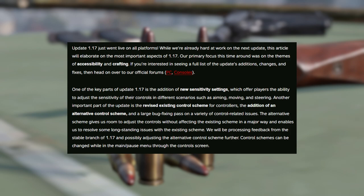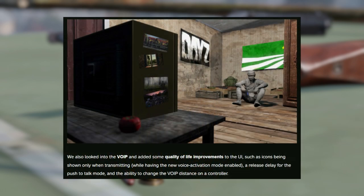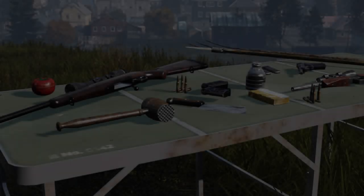Some of the key features Adam points out in the blog post: new sensitivity settings offering players the ability to adjust sensitivity in different scenarios such as aiming, moving, and steering. There are also revised control schemes for controllers and console users, an alternative control scheme, and a large bug-fixing pass on control-related issues. The team also looked into VOIP improvements, such as icons shown only when transmitting with voice activation mode enabled, a release delay for push-to-talk, and the ability to change VOIP distance on a controller.